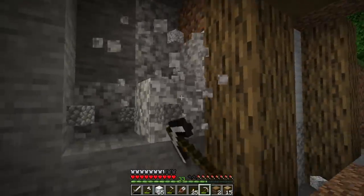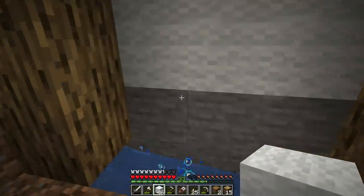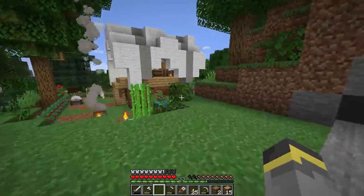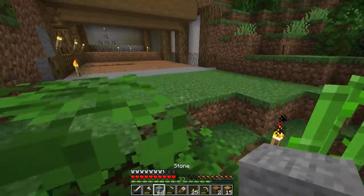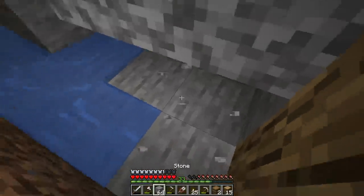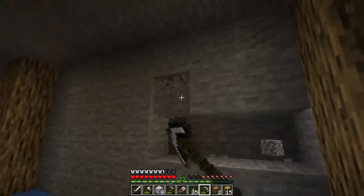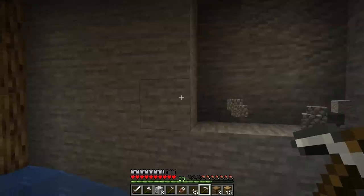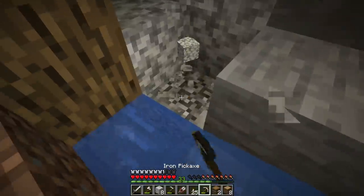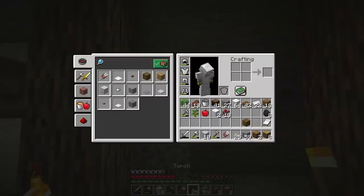I decided on a cave theme for the wheat farm instead of a proper building because we're still early game. A big piece of advice: when you're early on in a world, don't worry about building crazy elaborate structures. Do what works. Building into the sides of mountains makes things a lot easier — in a cave like this you don't have to worry about the outside of the build, only what you see from the inside. That's how I decided on this design.